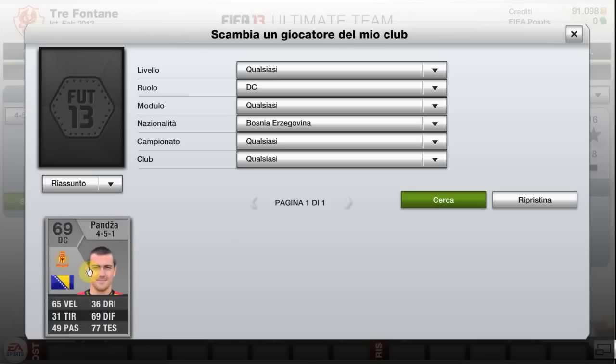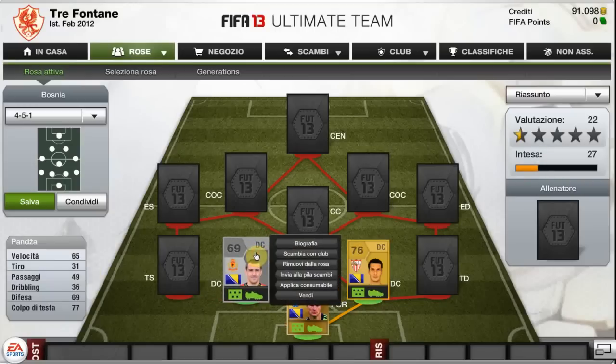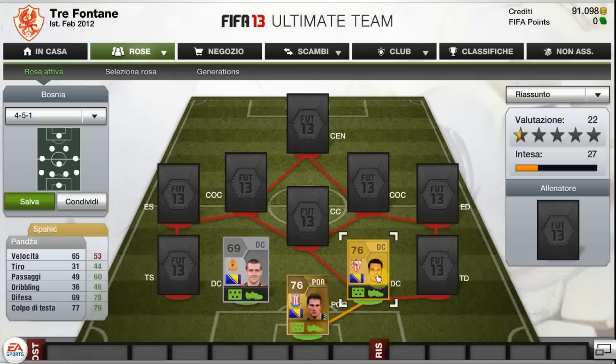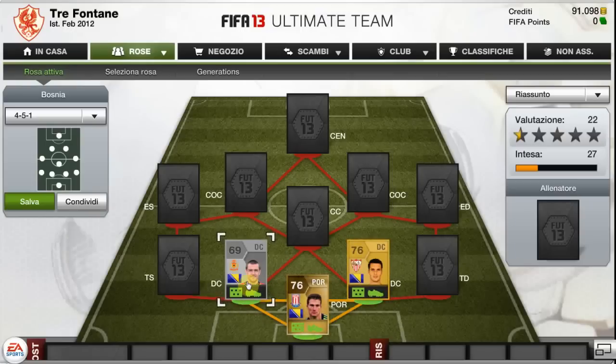The defender beside him will be Banza. He's got 65 pace, 77 heading, and he's a really good partner alongside Spahic. They play well together. He's a really good, concrete defender. There are better out there, but he's the best you can get if you're doing a Bosnia team.